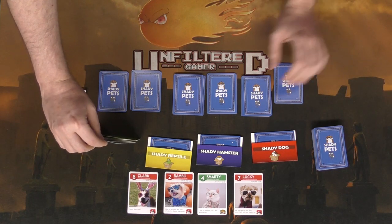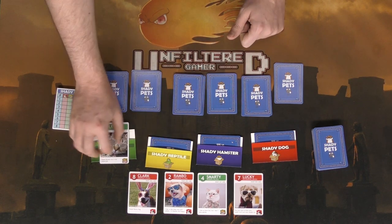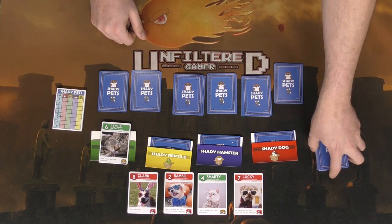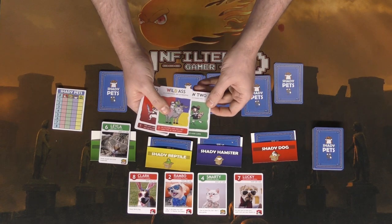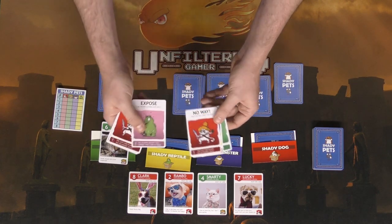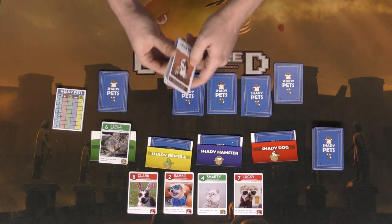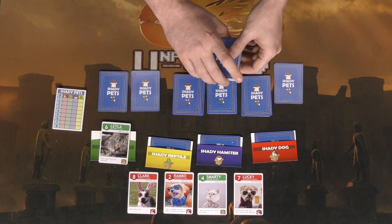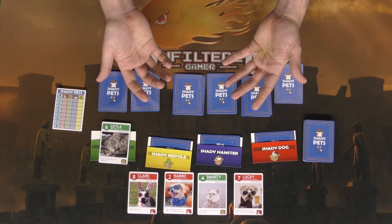The first pet is worth 5, then 10, 15, and 20 points for the fourth pet, so guessing wrong is not a good thing. If you do guess right — let's say the shady cat was in fact Layla number six — you would reveal it and that nets you five points for the first cat. Cats aren't as useful for information gathering after that, but you can still discard them to draw an extra card. Action cards range from drawing additional cards, having every player give you a pet card of your choice, stopping players from playing cards, to exposing a pet to the table. There's also a unique special card that lets you look at one of the mystery folders.